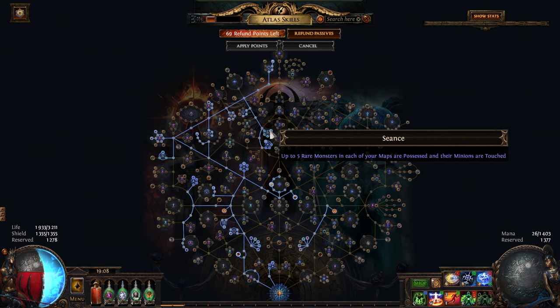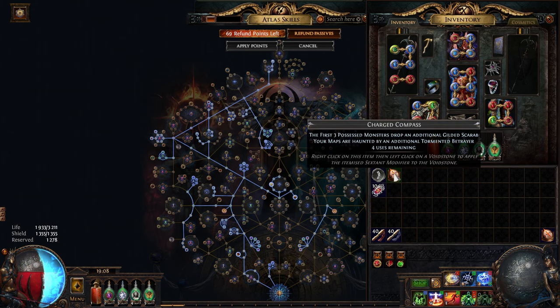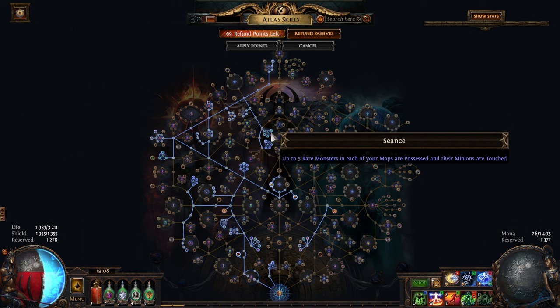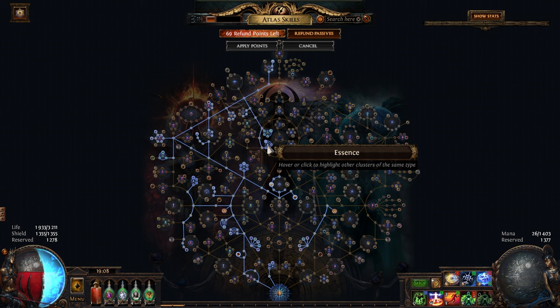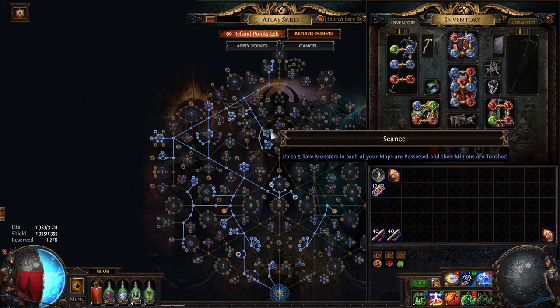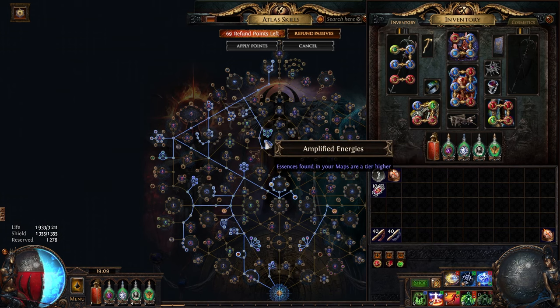For the other mechanics I went for Seance. Thanks to the compass, we drop three Gilded Scarabs every single map from possessed monsters, so I also went for Unrelenting Torment for a little bit more loot from possessed monsters. Another mechanic is Essence, because Essences don't really care about map tier, so in white maps you still get quite a lot of loot. Very often the Essence monster is also a Beast and also Possessed, so all three mechanics synergize very well with each other.